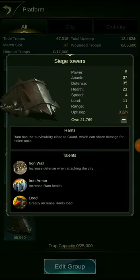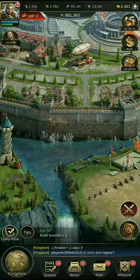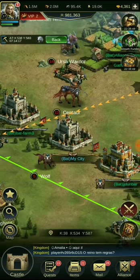T1 siege troops are the best because look at the upkeep — it's 0.22 per hour, and the load is 11. Best troops for farming. Now what I do is have my main castle attack the farm.